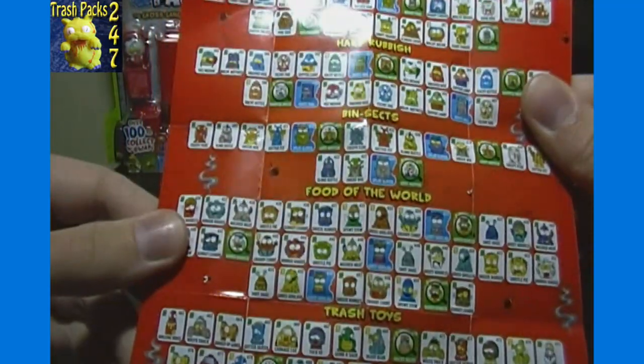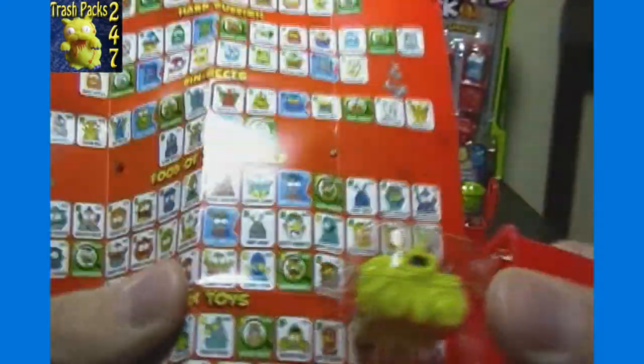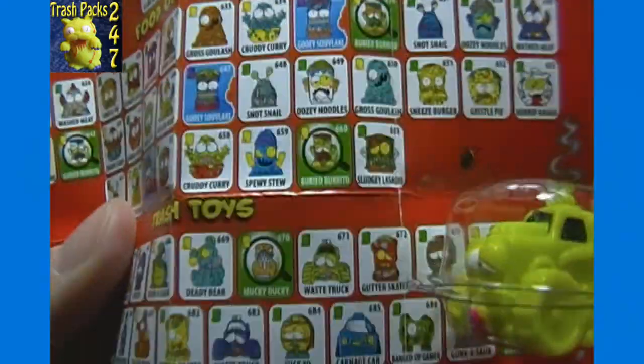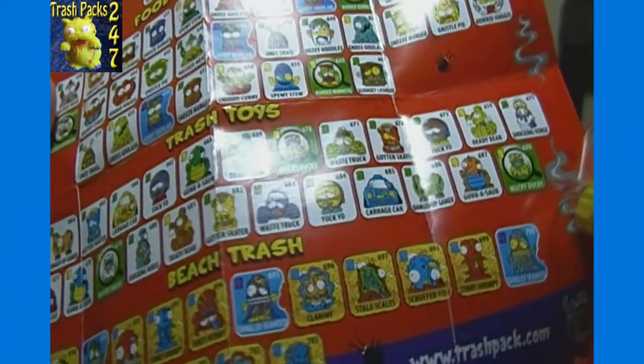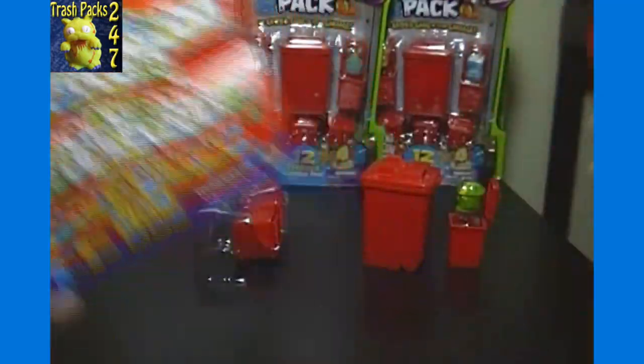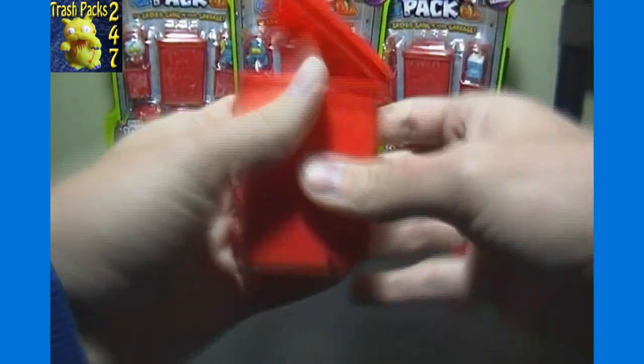Under trash toys here, waste truck — let's see, I think it's the one with the green hue, number 671. I could be mistaken, but I'm not seeing any others that are more close to that, so that's number 671. Alright, let's pop open our big bin — it's a little harder to open when it's square in shape, doesn't pop as easily.